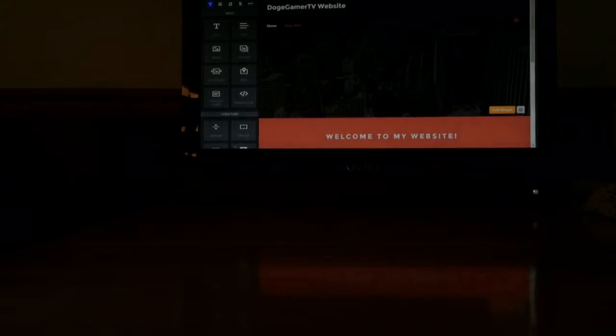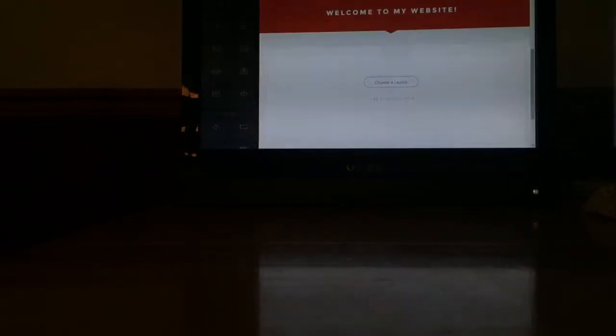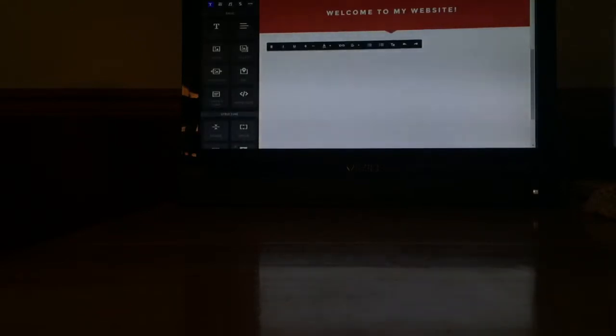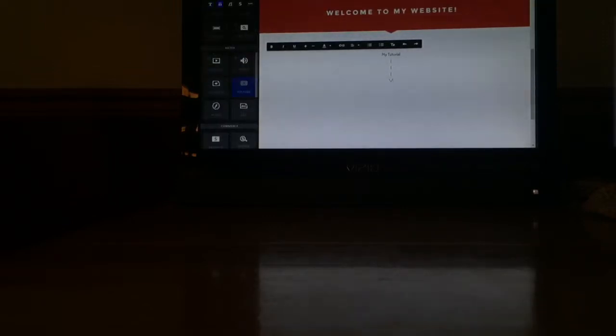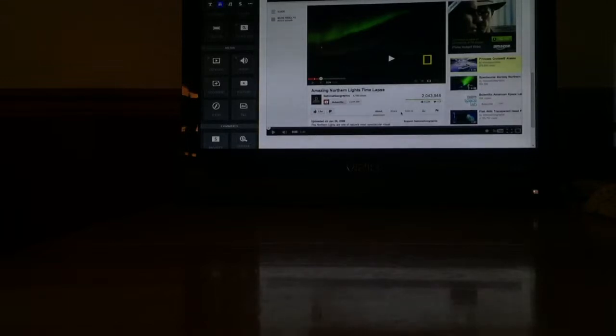So now what we're going to do is add a few things. We're going to add text. Now I'm going to go to Media and then drag the YouTube element right here. And there we go — so now we've added a YouTube video to the site.